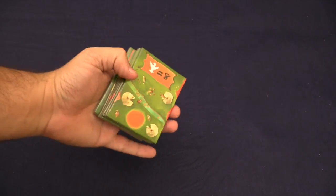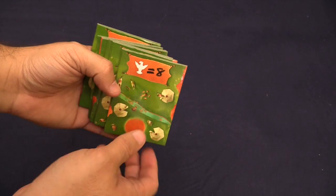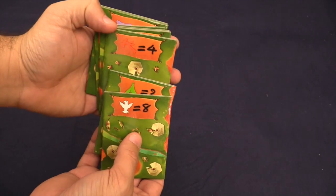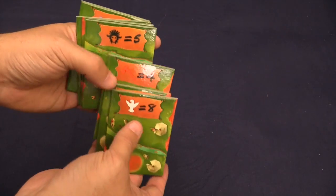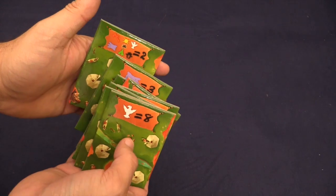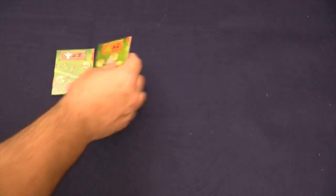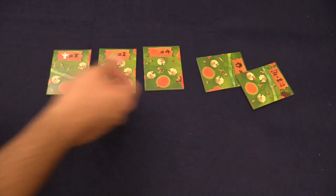The game comes with these eight tiles, which give you a space for the totem poles to build and a scoring opportunity. Each one tells you how it scores — we have the eagle, the teepee, the hatchet, the buffalo, and this one scores for height, the suns, bears, and this one scores for different colors. You shuffle them up and then place out six of them: three in play and three out of play.